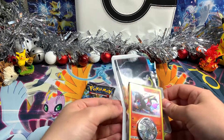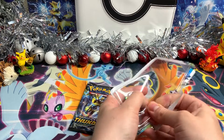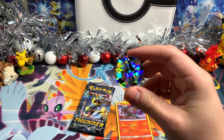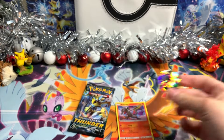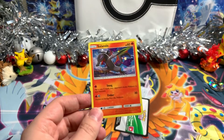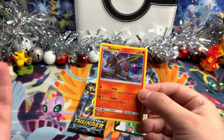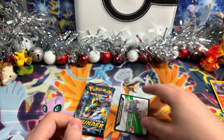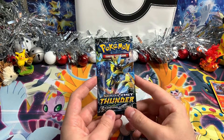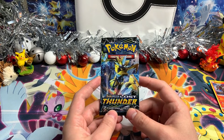I can show you the coin and the promo card. We have a very nice Lugia coin — love it! We also have a Salandit holographic promo card, very nice, but not important for us. There's also a TCG online code card, not important for us. What we want is this Sun and Moon Lost Thunder pack.